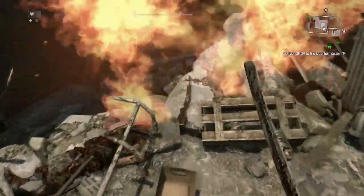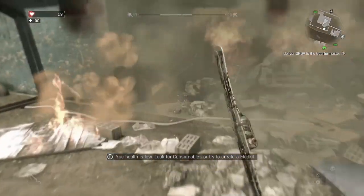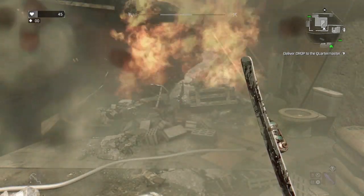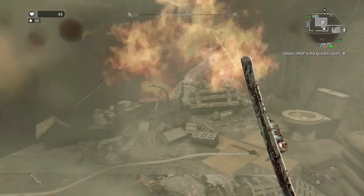You walk in the fire and there will be a shotgun — double barrel. Yeah, there will be a double barrel in the fire. If you've got enough health and enough medkits, you could actually grab that and use it, and it's pretty good.